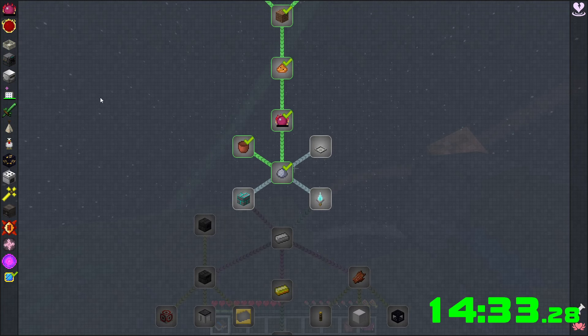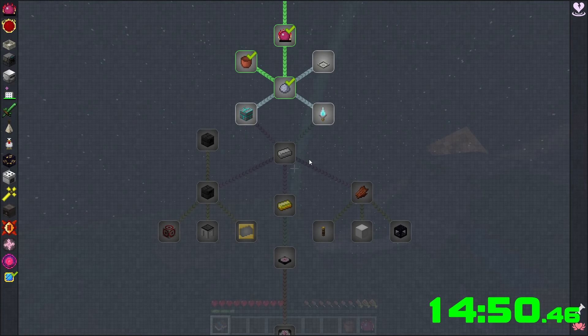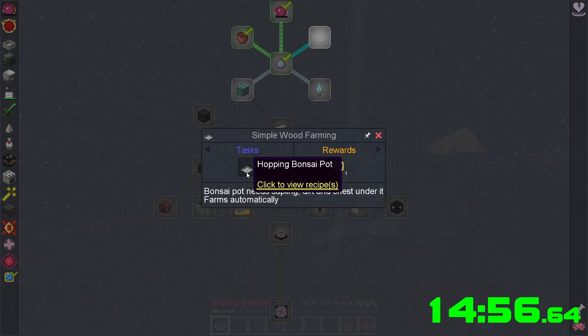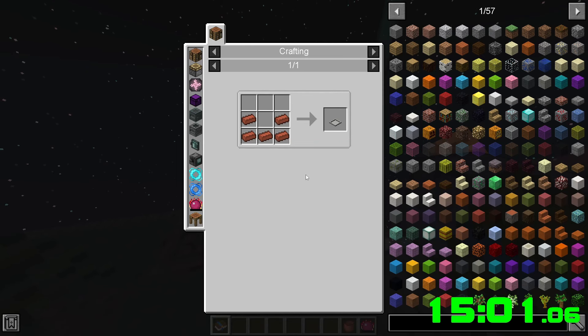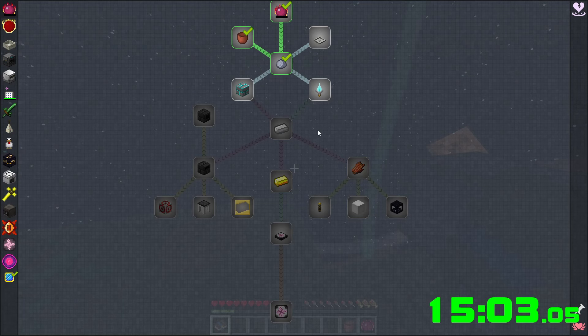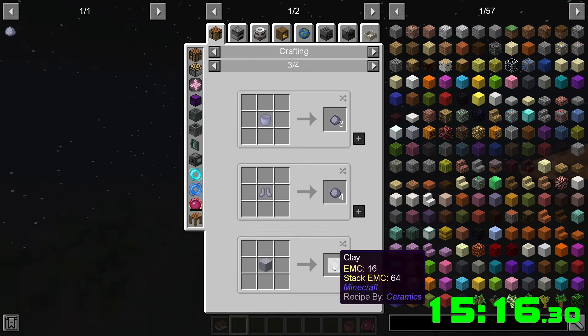Probably should get back to the beginning here. We have to finish this first quest: simple wood farming. It's a bonsai pot — I've heard of these before. It requires clay, so we're gonna need a bunch of clay. Let's pin this task up here.